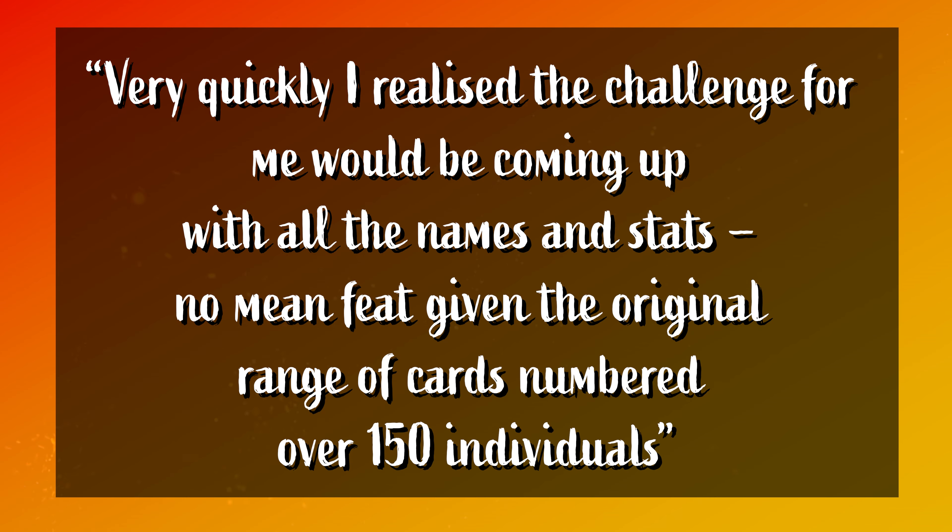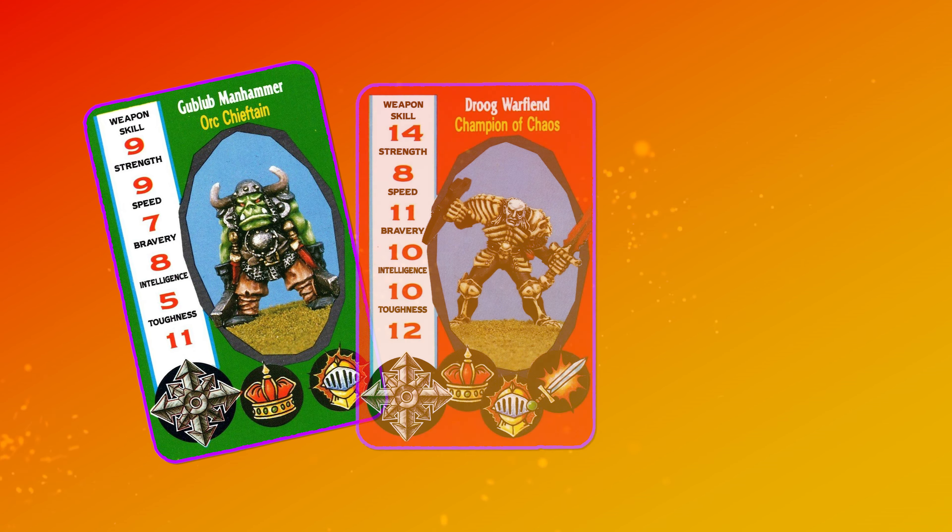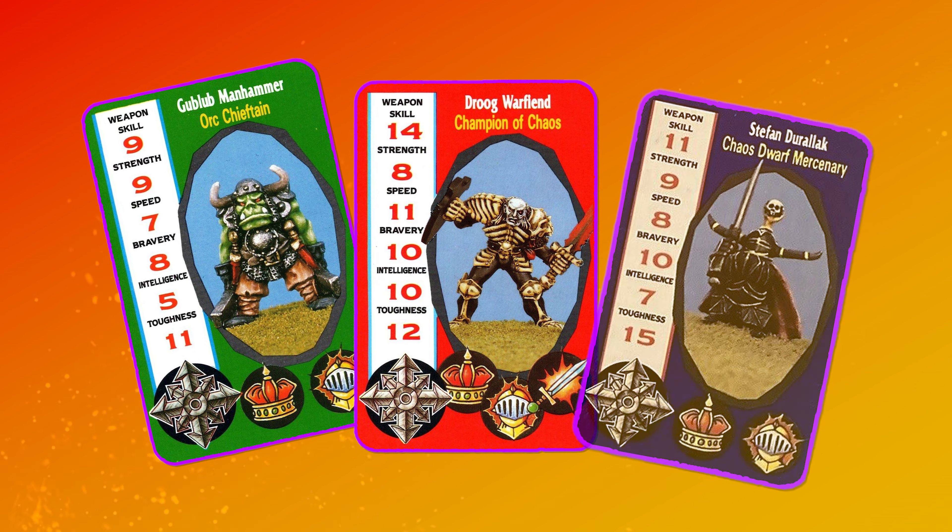As well as a photo, each card features a character name, and apparently Jervis Johnson had a lot of trouble coming up with enough names to cover all six decks. He said: "Very quickly I realised the challenge for me would be coming up with all the names and stats — no mean feat, given the original range of cards numbered over 150 individuals." Some of my favourite cards include Goblub Manhammer the Orc, Druw Warfiend the Champion of Chaos, and Stefan Duralak the Dwarf. Some of the decks released in the 1988 edition would also have a bonus set of rules on the inside of the cover card — a sort of alternate game mode if you like.